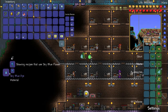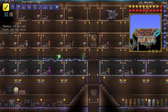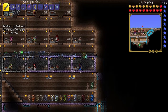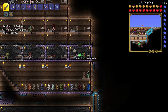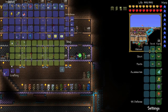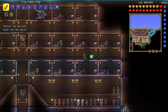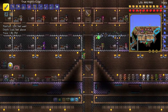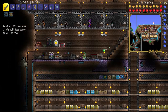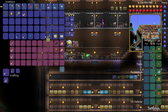It looks like we need a Dye Vat. Where is our Dye Trader? I'm going to call him Batman because that's close enough. Batman, how much is the Dye Vat? Five gold? Okay, Batman — yeah, it's so close to Batman except the N and M are just reversed. Five gold, let's do this.